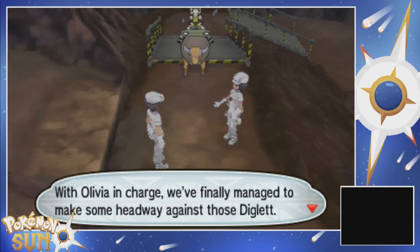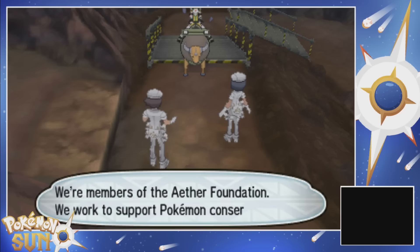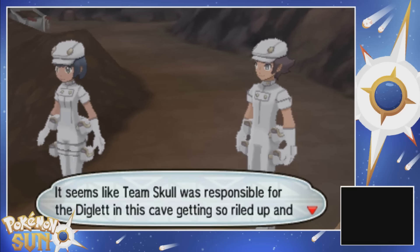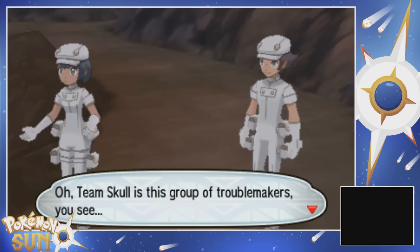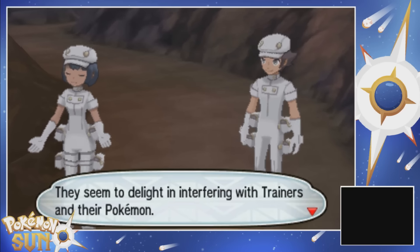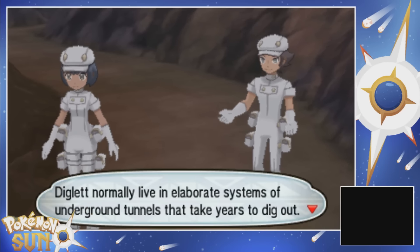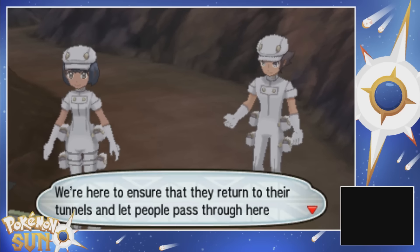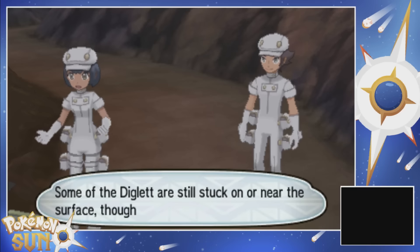With Olivia in charge, we finally managed to make some headway against those Diglett. We're members of the Aether Foundation - we work to support Pokemon conservation. It seems like Team Skull was responsible for the Diglett in this cave getting so riled up and bringing them all to the surface. Team Skull is a group of troublemakers - they seem to delight in interfering with trainers and their Pokemon. Diglett normally live in elaborate systems of underground tunnels that take years to dig out, but we're here to ensure they return to their tunnels and let people pass through here without having to fight so many Pokemon.